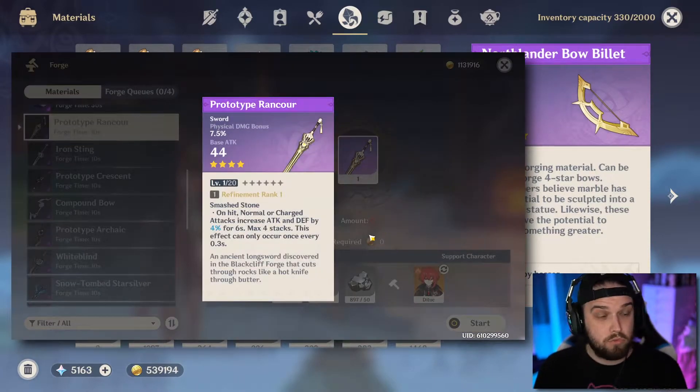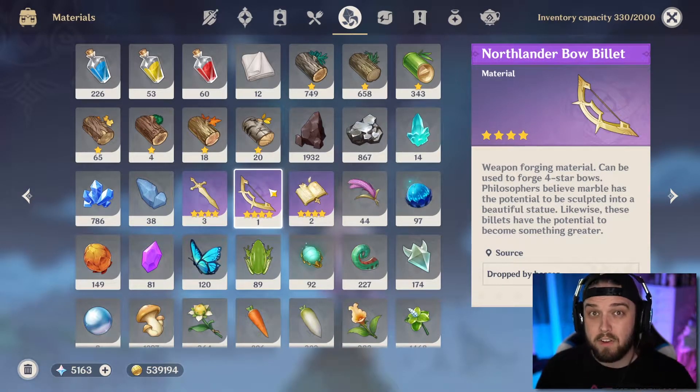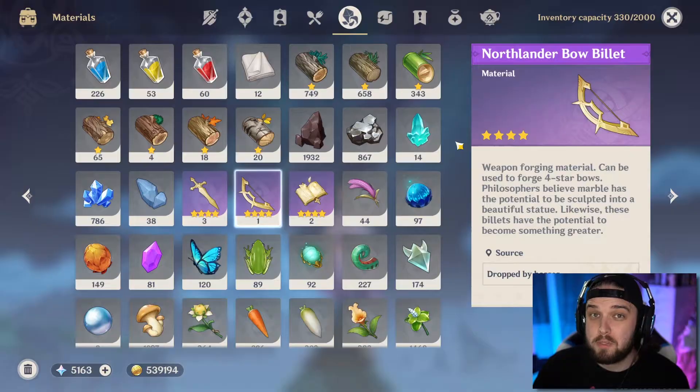I would highly recommend researching the heck out of which weapon you're thinking about making and try to figure out if it's going to work well with the character you're trying to put it on. Don't just make a sword because it looks cool — make a sword because you need a sword. I've been playing the game since launch and I've gotten one bow to drop. One. Yeah, it's hard out here.